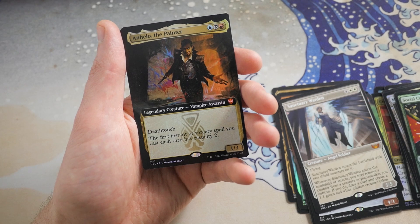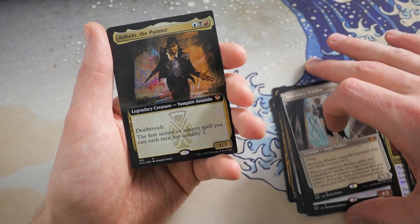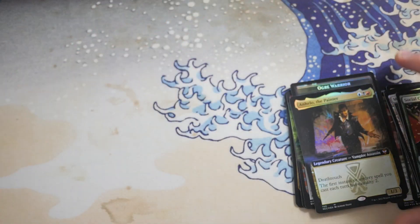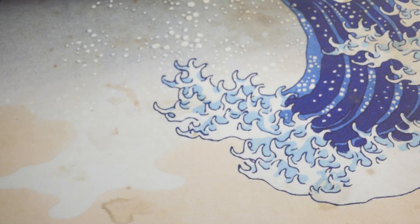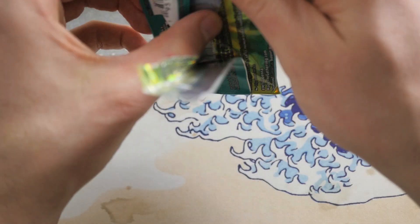And Anhelo the Painter — foil Mythic Commander Card! We just pulled this with Jacob in non-foil, and now we got the beautiful foil. And then you get an Ogre Warrior token. There's no way to sugarcoat that — that was a pretty sweet pack there, Coach. We're doing four Mythics so far — they're definitely juicing up the Mythics compared to the last set.